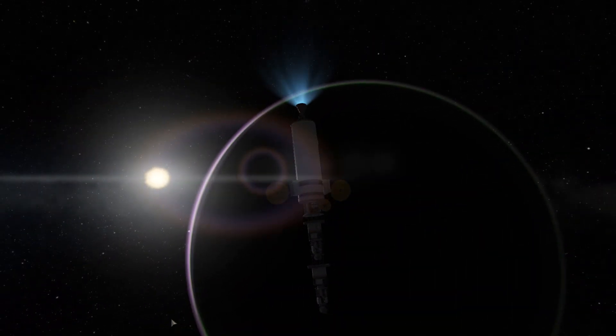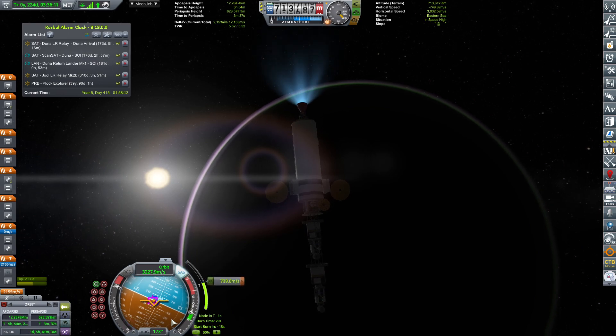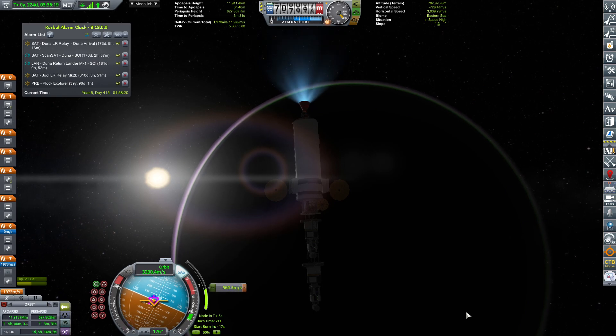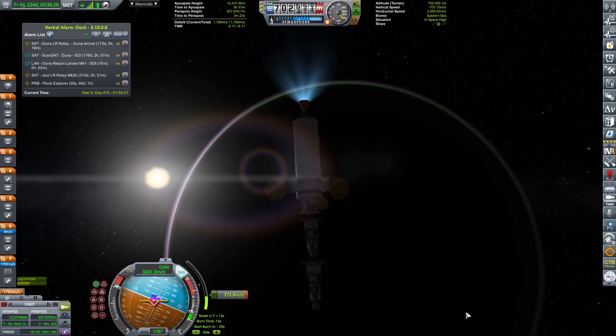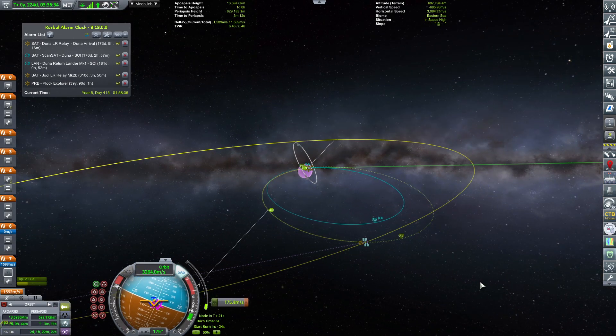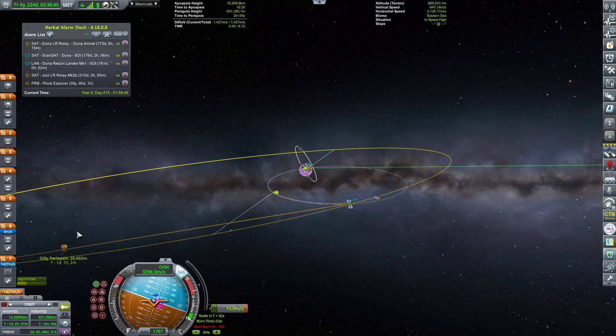I could have had these tiny landers do all the work, however that would put an excessive load on the rocket's Delta-V, which I'm not sure I'll need. So rather than that, we can always go with the transfer vehicle doing a flyby while we detach the lander and land on the surface of EVE. That's the plan anyway.